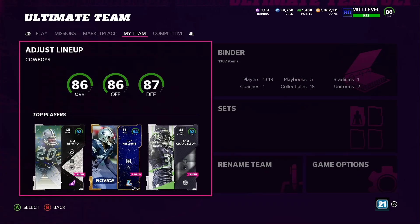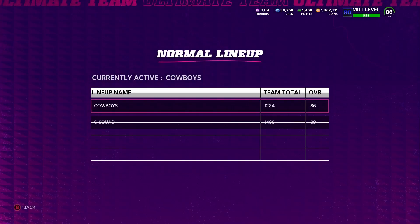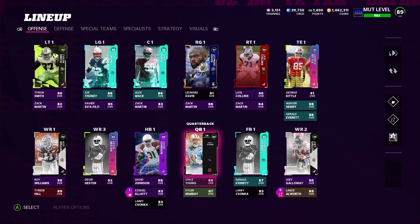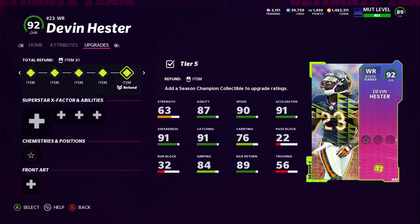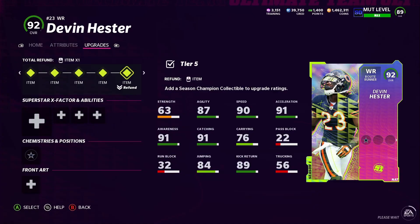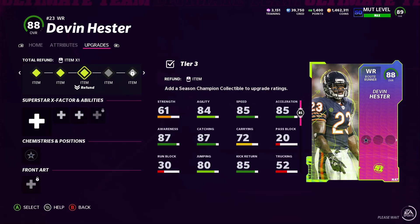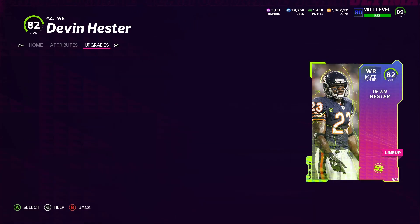I will open these weekly packs at the end of the video, so stay tuned. Let me go ahead and go to my lineup. I'm going to switch it to my Goon Squad real quick. What you need to do is go to Devin Hester first — I already got juiced-up receivers — so what you do is downgrade them all the way to their lowest level, basically take out all the collectibles. This is going to help you exchange it.